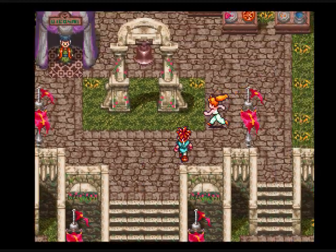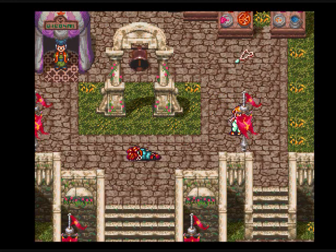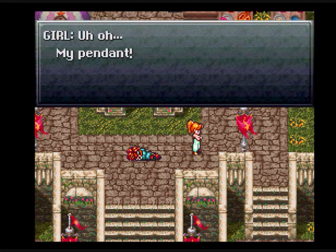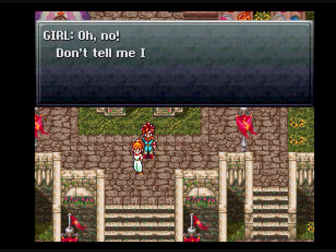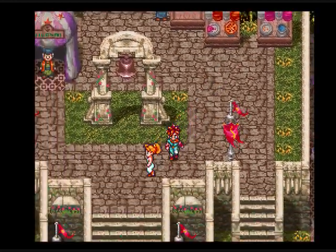We're gonna go up here — boom! Talk to the girl first for some brownie points, then get the pendant. So sorry, are you okay? Uh-oh. My pendant! Oh no, don't tell me I lost it. Let's get that pendant and give it to her.